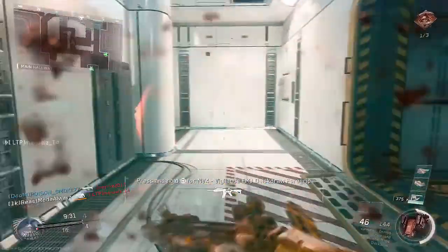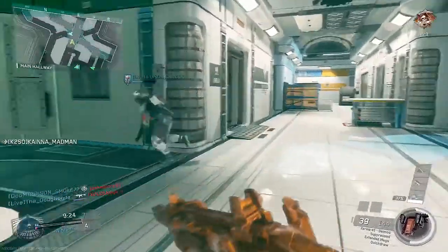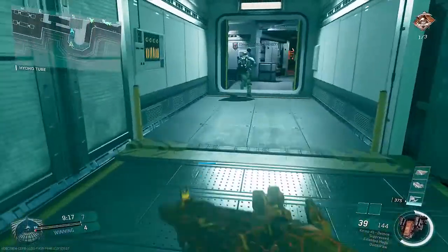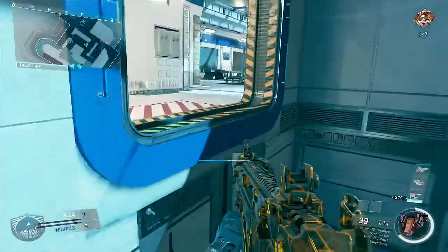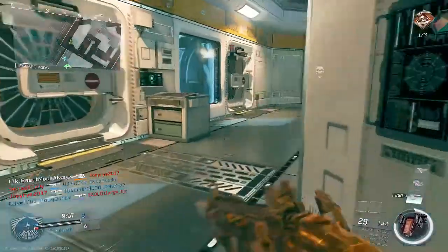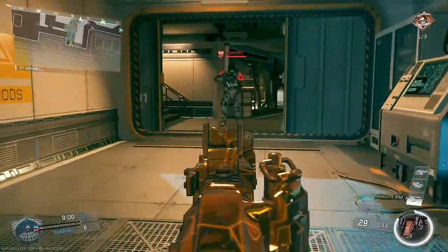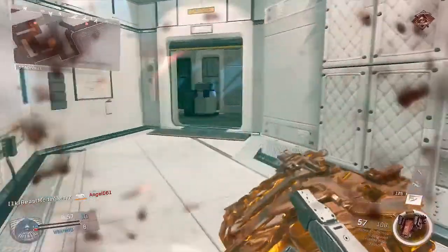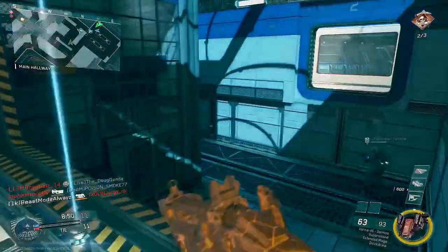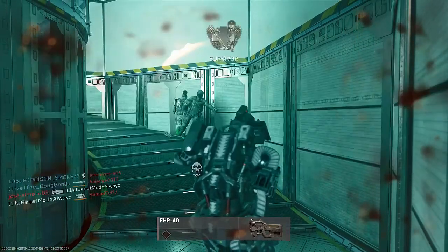Especially on short maps — like Frontier, Excess, Genesis — you will run into people and you will shred them. Now this gun is not better than the VPR, but I think it'll give the VPR a run for its money. I've rocked this gun against VPR users and sometimes beat them. It all depends on your gun skill, accuracy, and how quick you are on the draw. If you want to counter the VPR with another gun, rock the Deimos — the epic version, the Karma 45 Deimos.